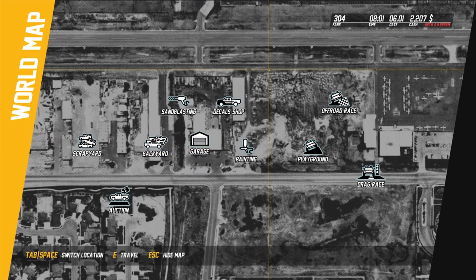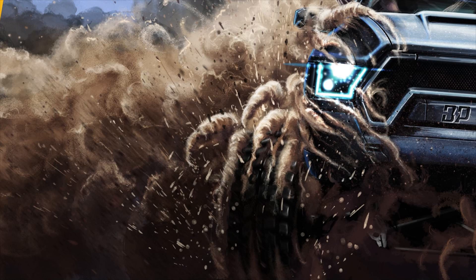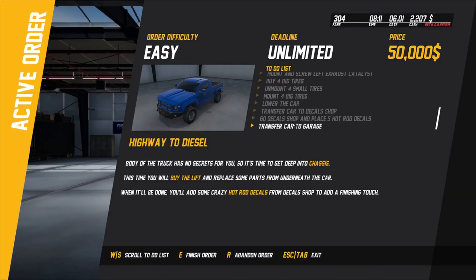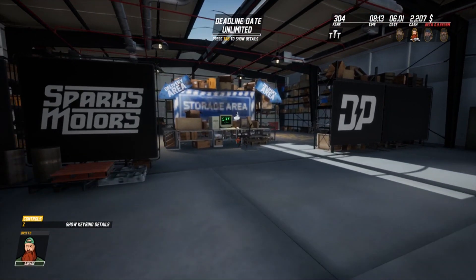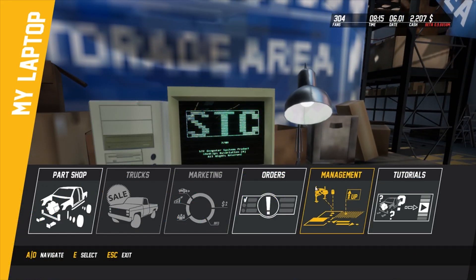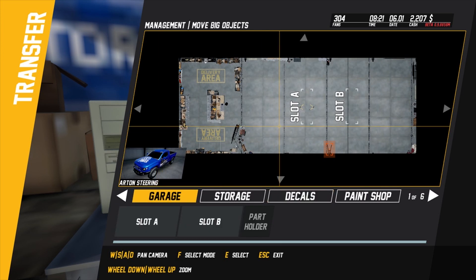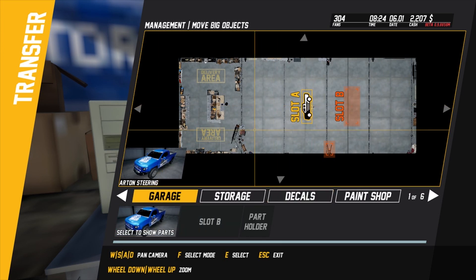Exit to map, go back to the garage - that should be quick to load. Not a fan of how those decals work. Transfer the car back to the garage. A little bit of work they could probably do there. From the decal shop to the garage - done.